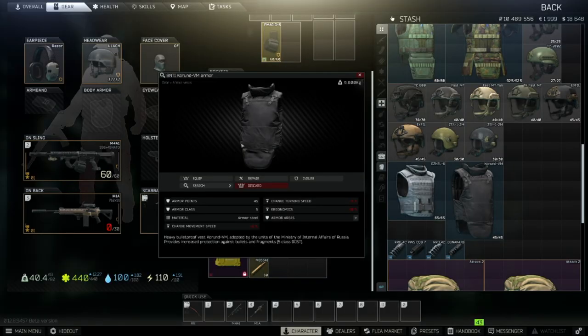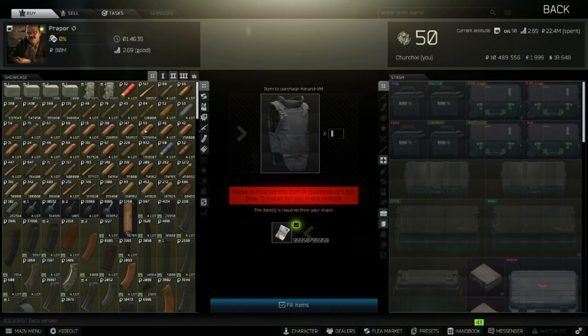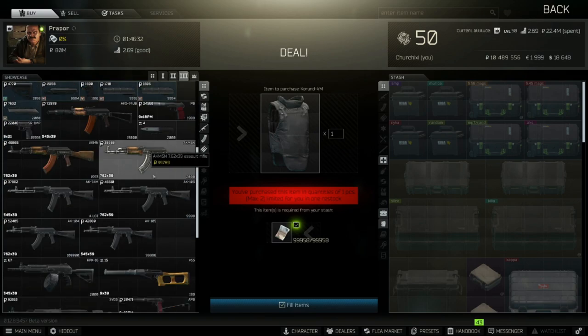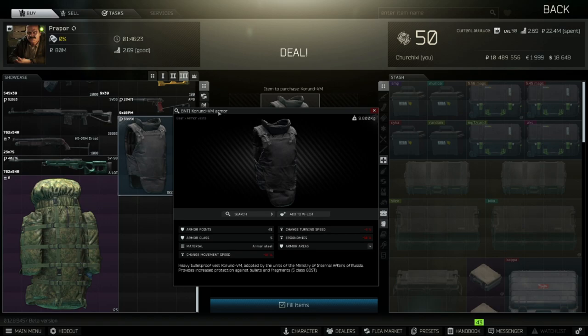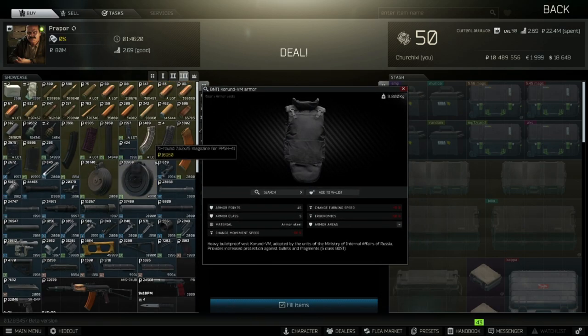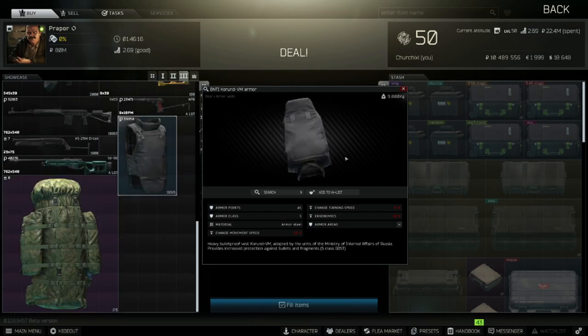Next let's talk about the new class 5 armor. It is class 5 with 45 max durability and is made of armor steel. You unlock this through Peacekeeper level 3, which only requires level 22 and a certain trade rep. Generally speaking, this is pretty reasonable to obtain — it's not going to be that hard to reach once you start grinding.